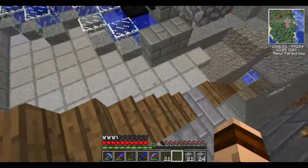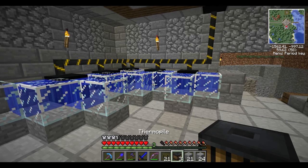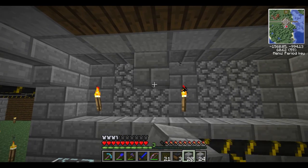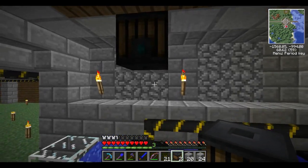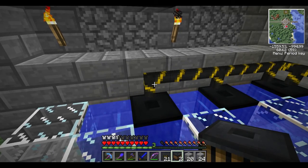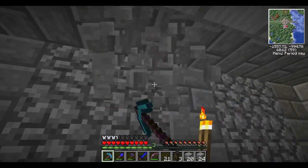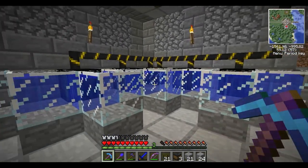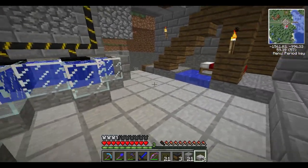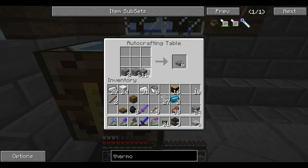I'm going to go ahead and call this an episode. The thermopile is an awesome resource that we built here — we've got three left over. I'm not positive yet how or if we will stack them. For the time being this should be good enough to sustain our power levels. I'm going to test it at night to double check. Hope you enjoyed it — I certainly did. Learned a little bit about thermopiles and more about Red Power, which is always fun.